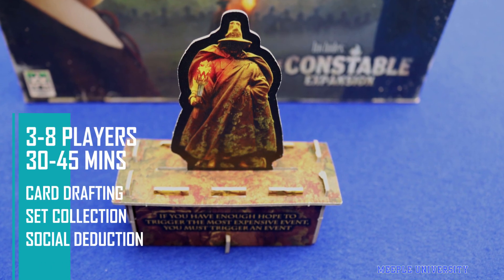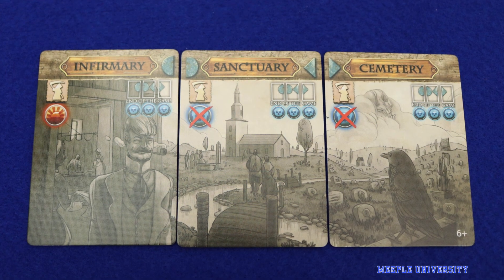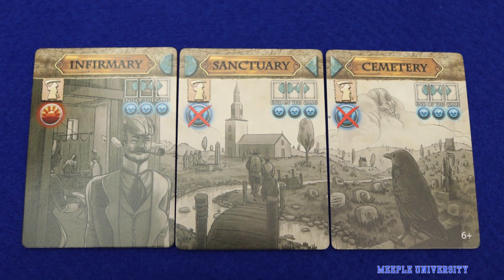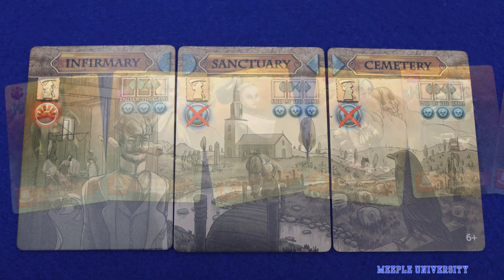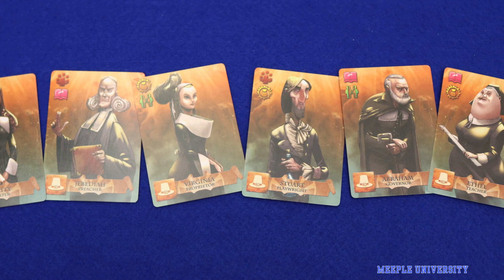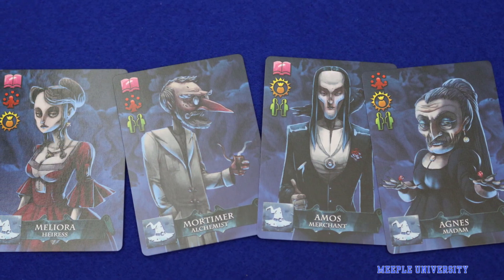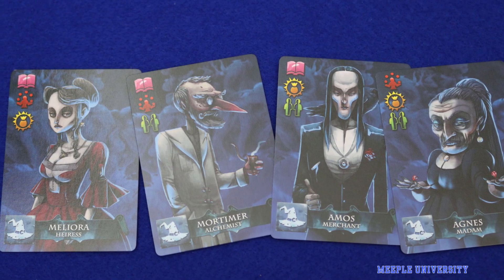Released originally in 2015, then re-released in 2019, New Salem is a set collection and social deduction game set during the Salem Witch Trials. The game was designed by Brian Henk and Clayton Skank and published by Overworld Games. The game plays 3-8 players competitively in 30-60 minutes and is of light complexity.